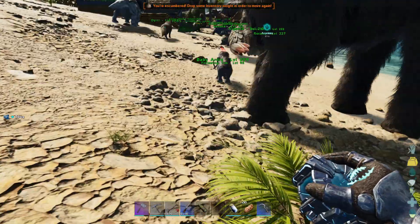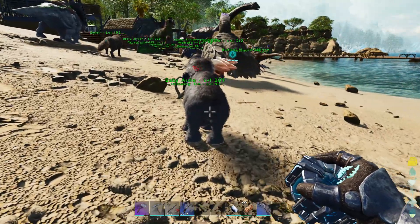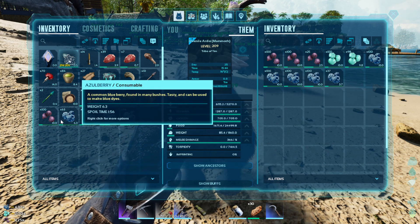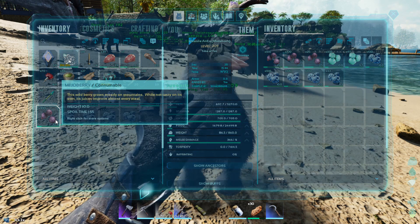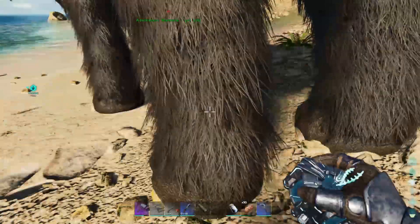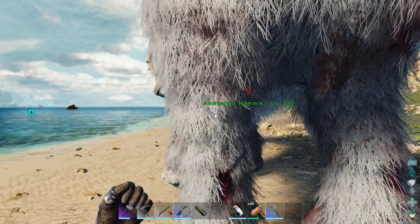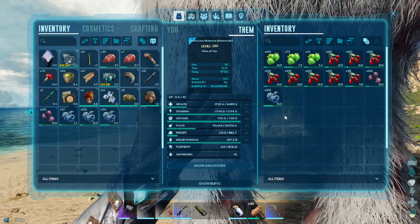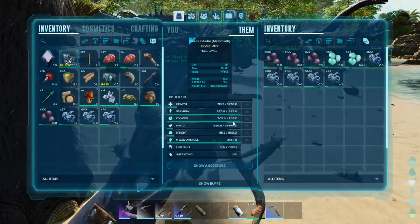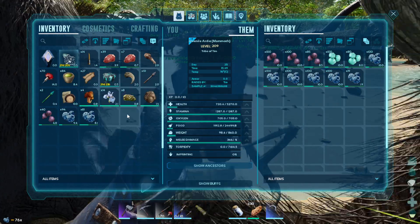Oh god I'm gonna be over encumbered. He wants kibble — I don't have that yet, I'm still in the process of making the kibble for these stupid imprints. You can have one more, okay you should be fine now. And with all of that you should be fine as well.